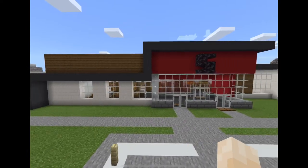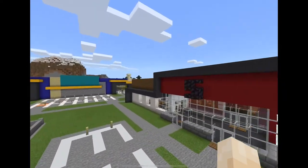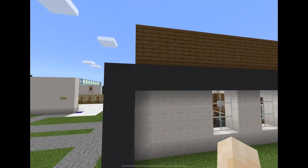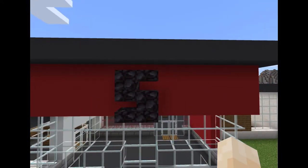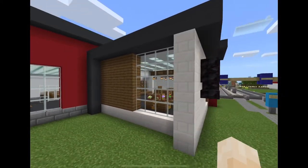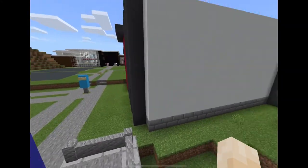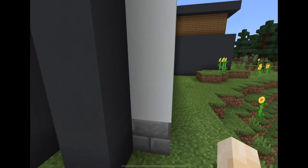I've just recently rebuilt this grocery store, so we're going to be taking a look at this today. The outside was built with quartz bricks, grey concrete, and spruce wood. I used red concrete for the accent color, plain glass, some more spruce wood, and quartz bricks. For the main walls I've used white concrete, and for the bottom part I've used stone bricks.